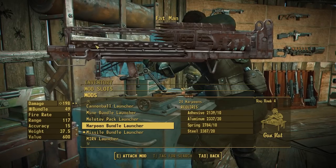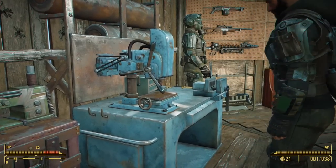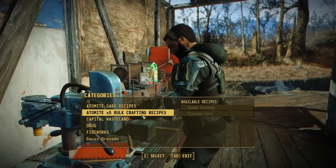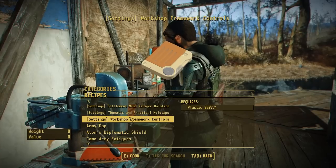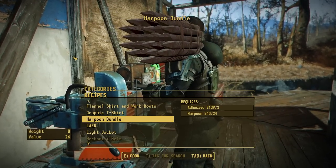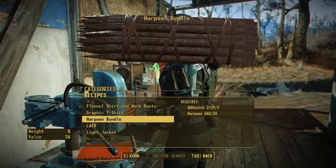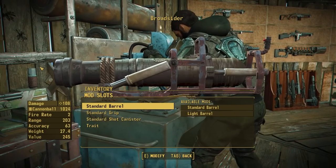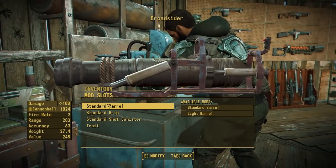Something important to note: things like the mine bundle, molotov pack, and harpoon bundle are new ammo types you'll have to craft at the chemistry station. Under the utility section you'll find them — for example the harpoon bundle requires 24 harpoons to craft plus two adhesive for the twine that holds it together. Moving on to the broadsider — it does have a few customization categories but we didn't add a lot. For grips and barrels, we weren't confident we could add something that fits well or match textures correctly, so we're leaving those for now and welcome suggestions in the comments.